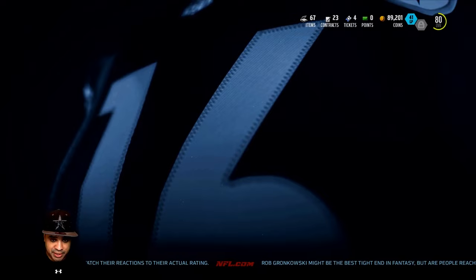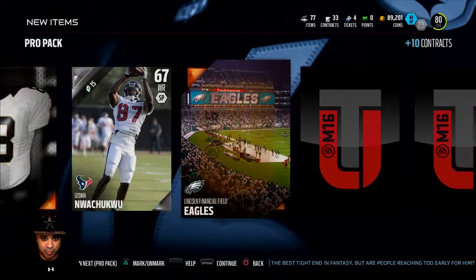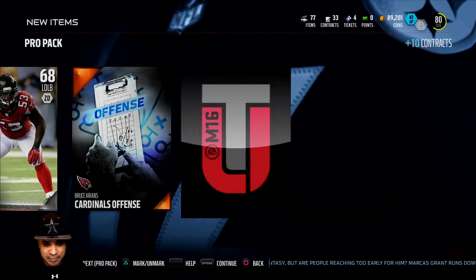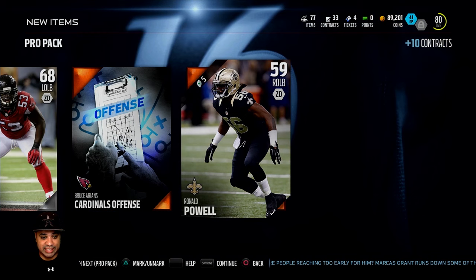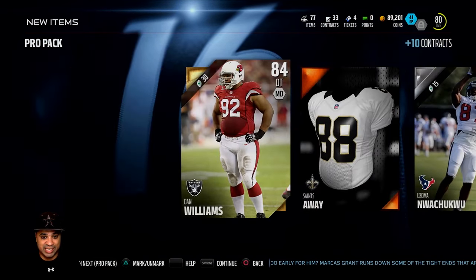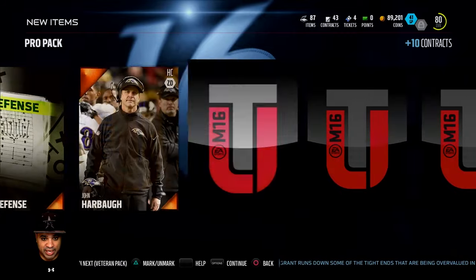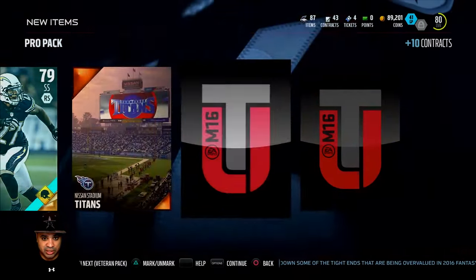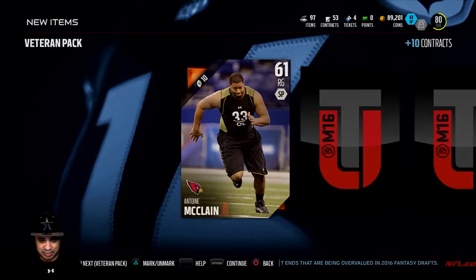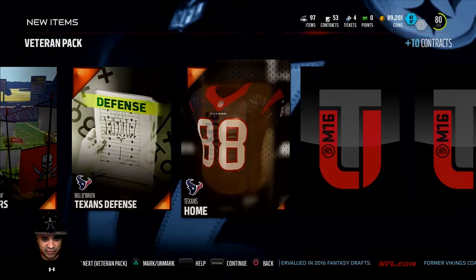Let's jump into the pack opening, starting with pro packs. After opening all these pro packs, I'll show you what I do with the sets to actually get coins out of them. We didn't get too much out of the first couple, but we're going to put everything into a set to generate coins.